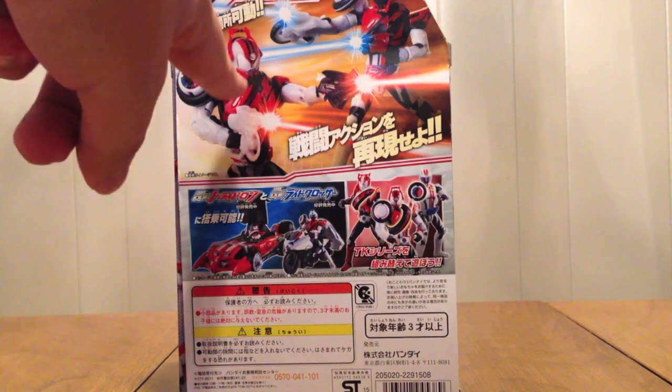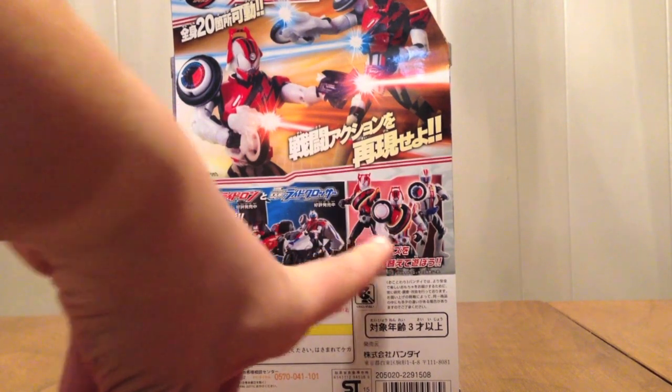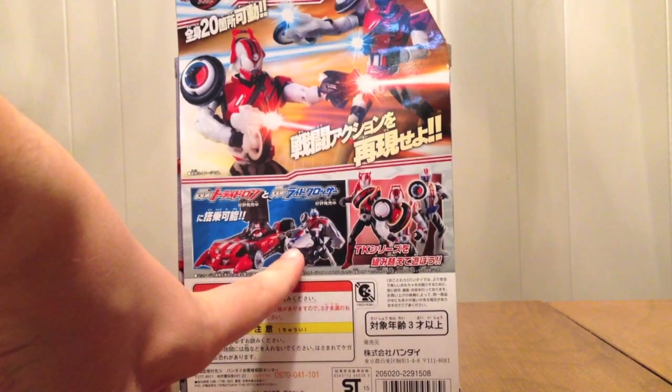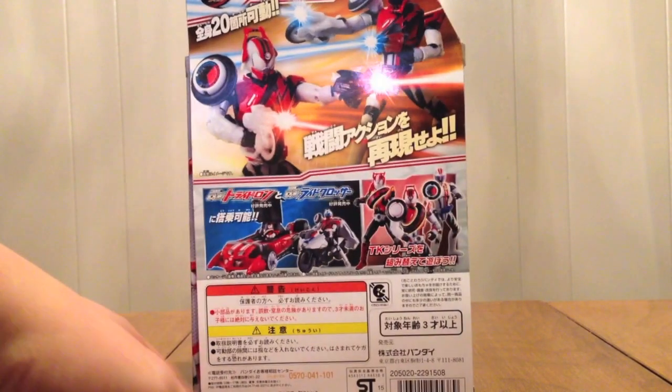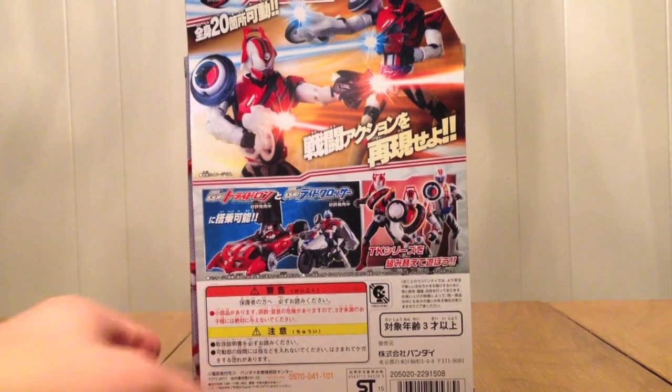On the back we see the two of them shooting, because I guess for some reason they get two weapons — I don't know why. Using this tire with your other figures, you can mix and match. The Trideron and the motorcycle Ride Crosser — you can use the figure with those too because that's a thing.